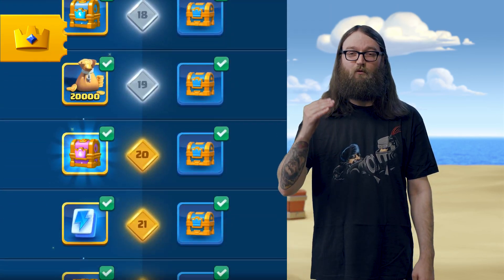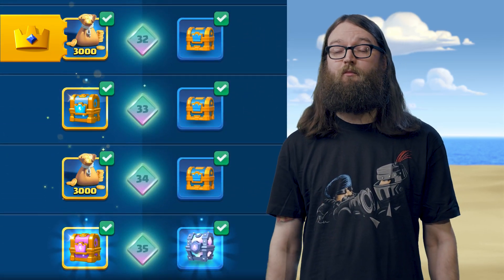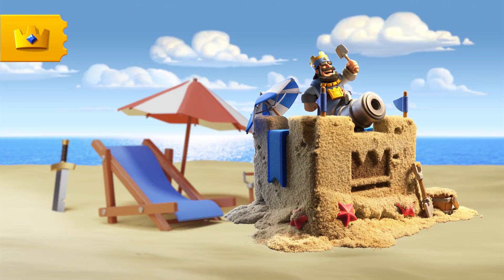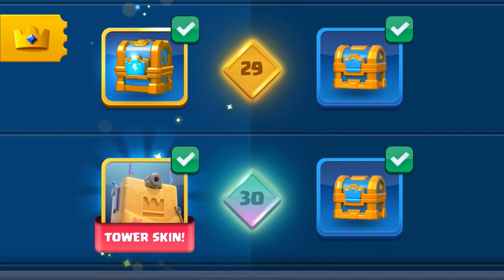Pass Royale has 35 new reward tiers to unlock. Keeping with the summer vibes of Shipwreck Island, we have a brand new tower skin. The Sandcastle is the unique tower skin for Season 2, and it can be unlocked at Reward Tier 30.